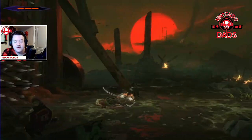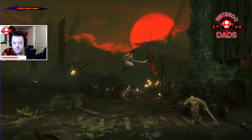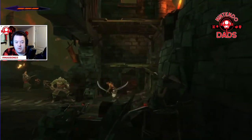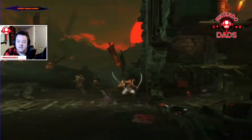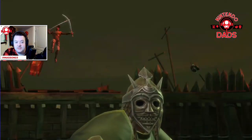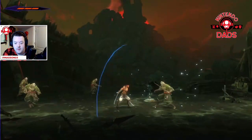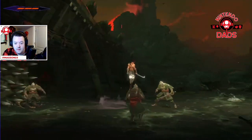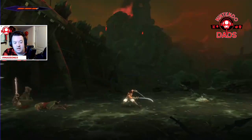Combat always feels great in this game — I'll say that right now. For those who don't know, it is a Metroidvania, so there are elements where you go to an area you can't access yet because you need a certain skill or ability and have to go back and find it. The exploration is pretty fantastic. You've got a parry system available to you as well — just a simple Y combination for hits, with your life bar shown in the top left corner.